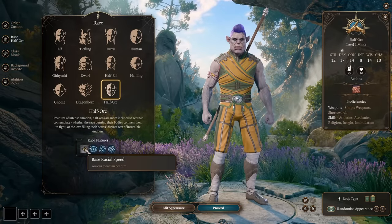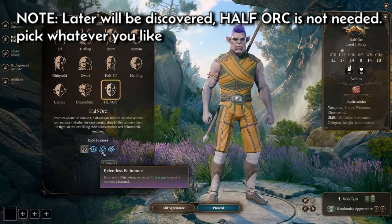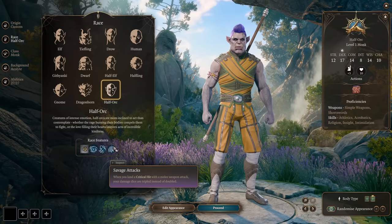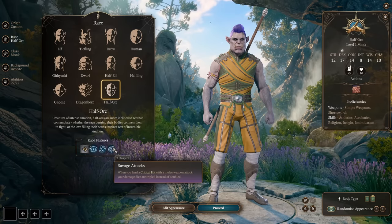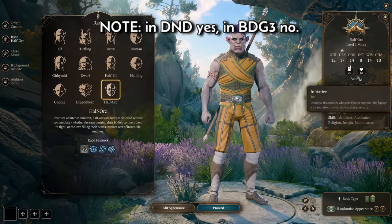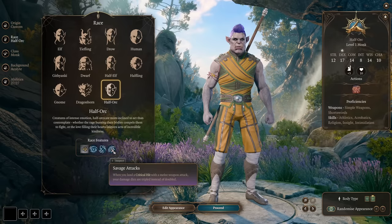We're making a Half-Orc. With Half-Orc we get a bit of Darkvision, we can be downed but revived with one hit point, and we get Savage Attacks — which triggers when you land a critical hit with a melee weapon attack. Unarmed strikes should count as melee weapon attacks, so it should work.